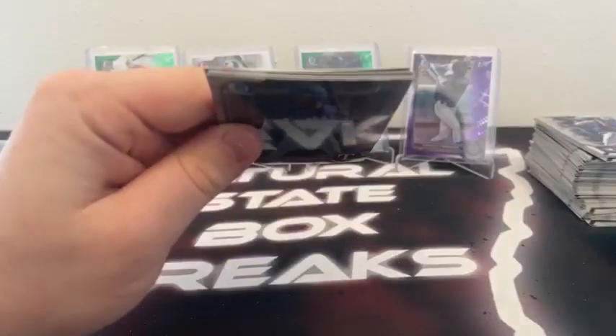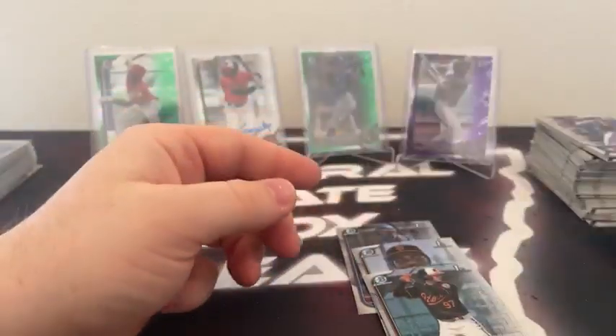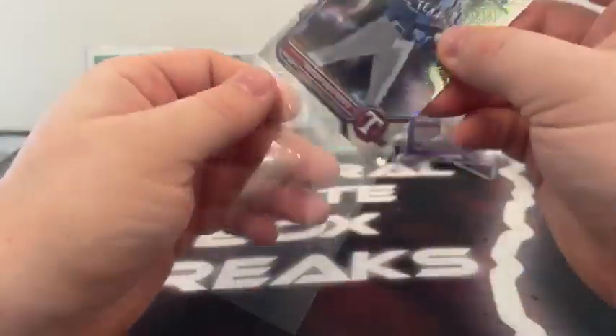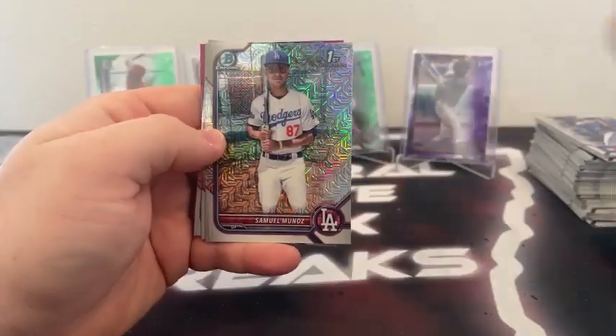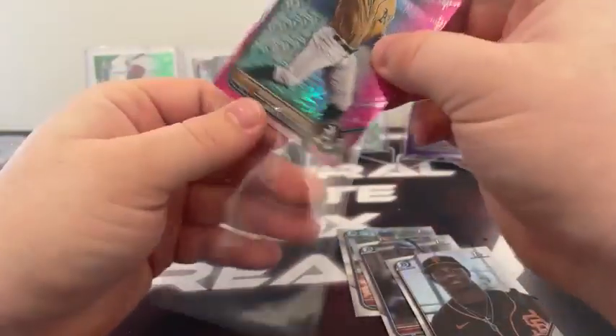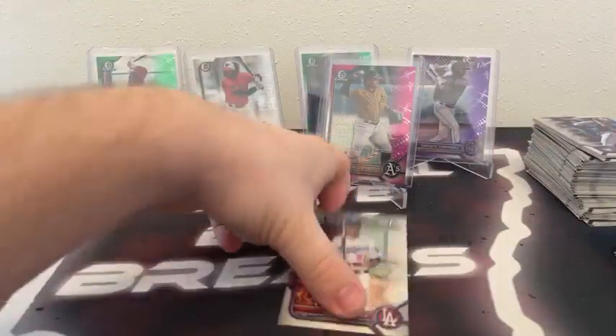Now to the mojo pack — we do have a hit, it is a pink. We'll sit that down. No hit in the second one: Jason Marobal on the first Bowman, Ryan Reckley, Michael Hernandez, Averson Ortega, and Eddie's Leonard for the Dodgers. Ryan Reckley — we pulled him on the green yesterday, second time we've seen him today. Moving to the back of the pink: Sal Freilich, another Samuel Munoz, Jason Marobal, another Ryan Reckley covers our hit — it is Oakland, Euribol Angelus on the pink for the A's, 36 out of 199. Sleeve and top load for that one. A very fun break.